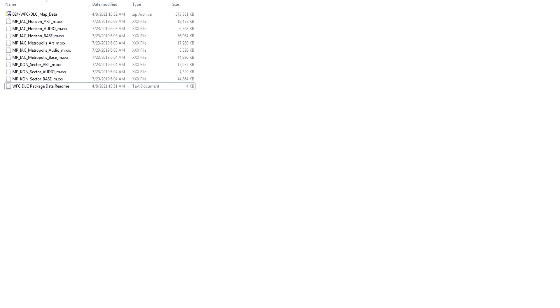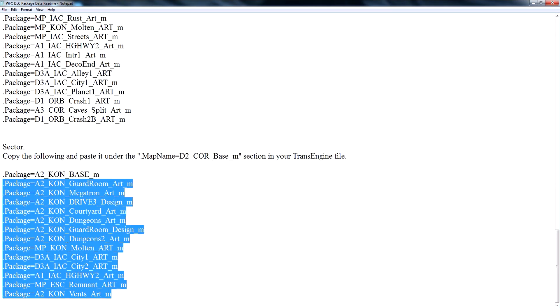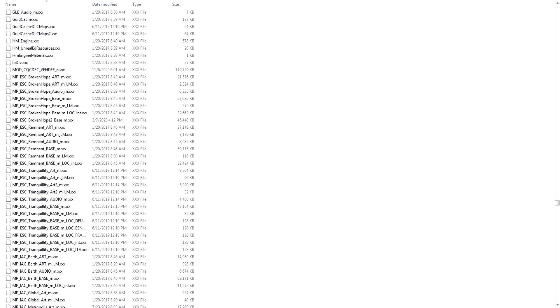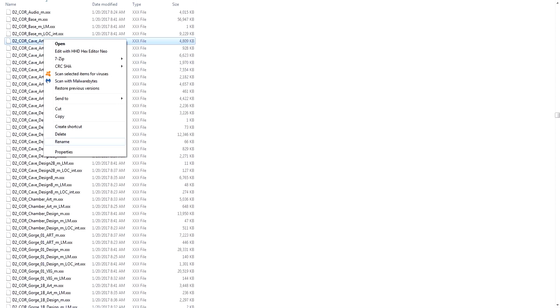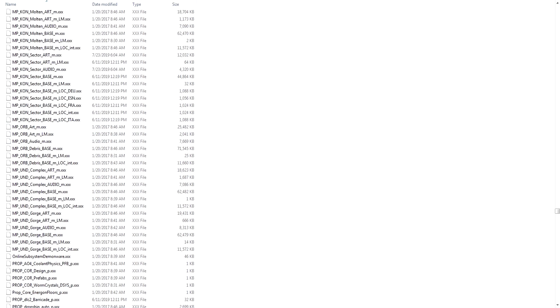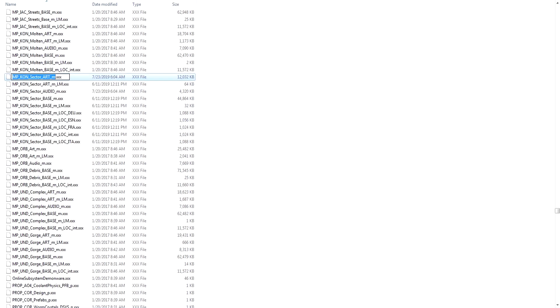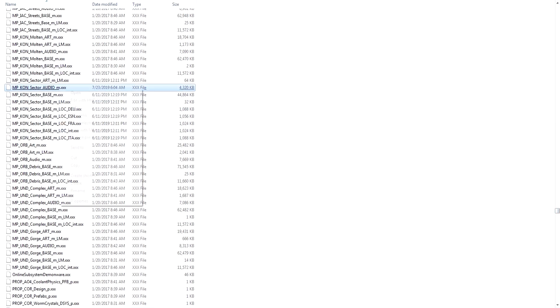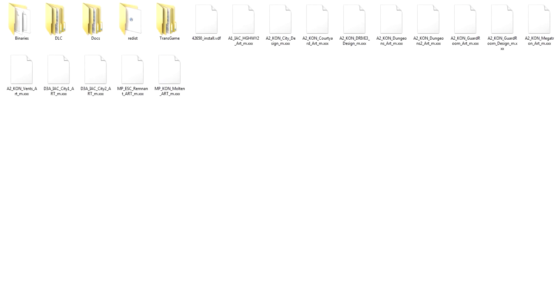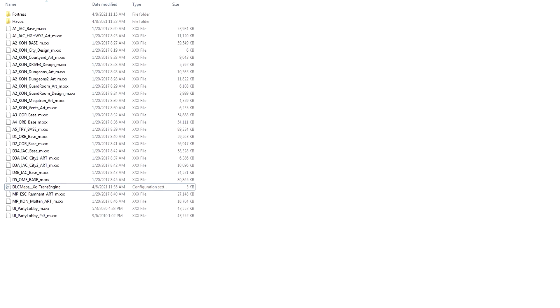Setting up Sector is pretty much the same procedure as the previous two. Start by copying the package data from the README and pasting it into the TransEngine file. Then take your Sector art and audio files and move them to your cooked PC folder. After that's done, again return to the D2 files, add an O to the end of the D2 Core Cave Art file, and do the same to the core audio file. Then rename both the Sector audio and art files to match those of the D2 core files. Finally, once that's all done, gather up all the packages listed in the TransEngine file and paste them into your modded map folder. You are now all set for Sector!